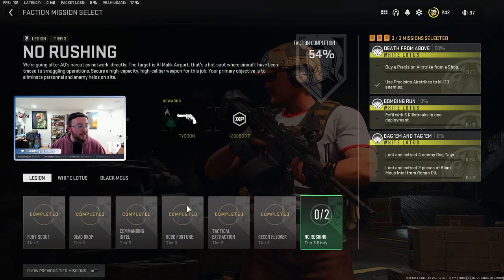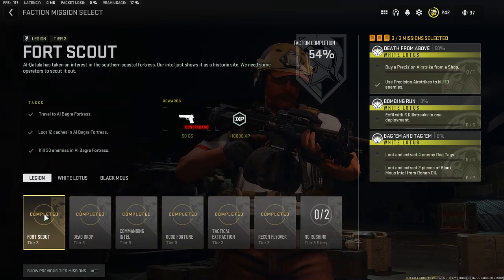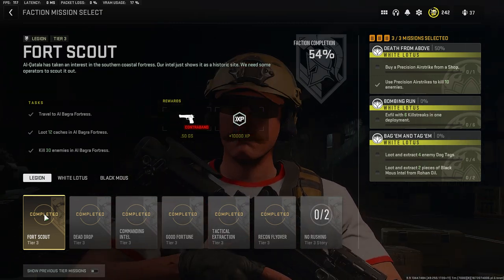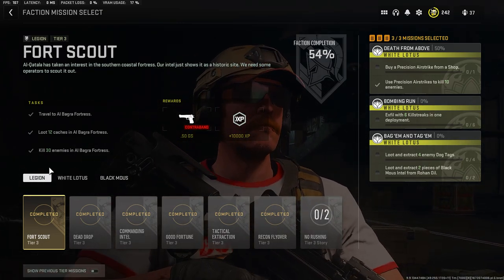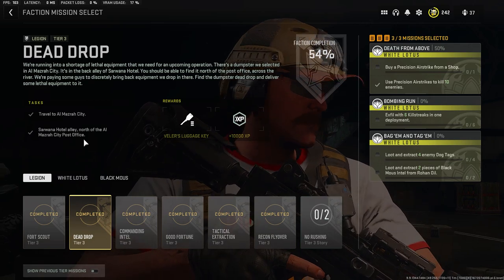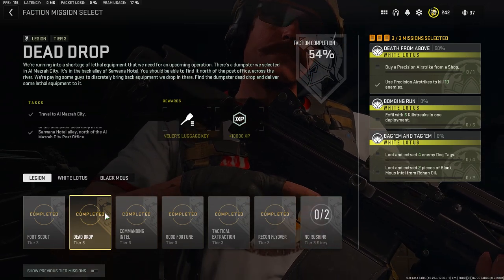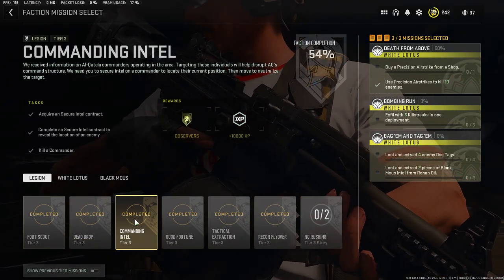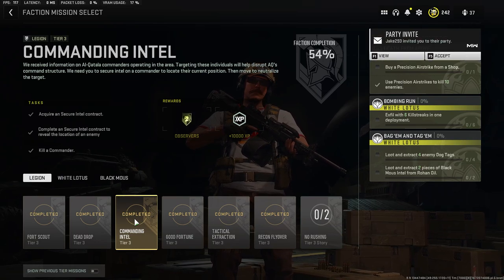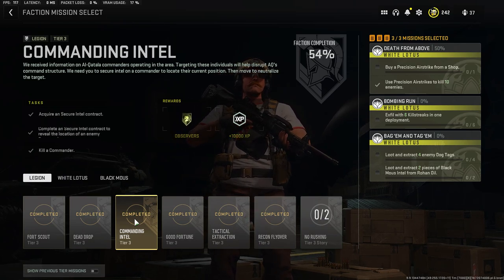Hopping over to DMZ, we see here Legion — we've completed all these tiers, we'll go through them real quick. This first one is really easy: just travel to the Al Bagra Fortress, the 30 enemies can be AI, very straightforward. Travel to Asmara City and the drop-off location — you can look it up, it's very simple. Just make sure you load in with ammo boxes. You don't need to properly exfil as long as you dump the equipment into the dumpsters. Then acquire a secure intel contract, reveal the location of the enemy commander, and kill the commander.